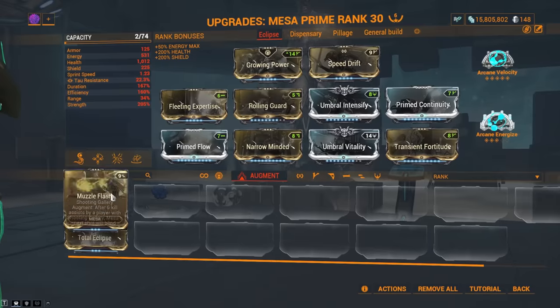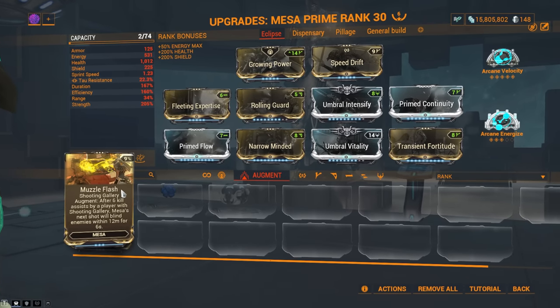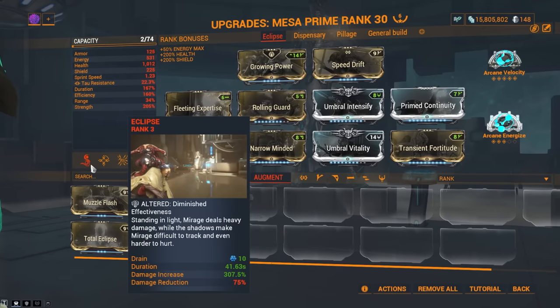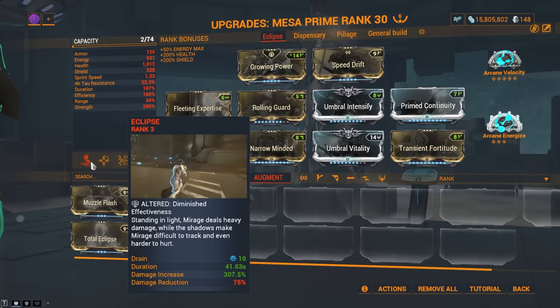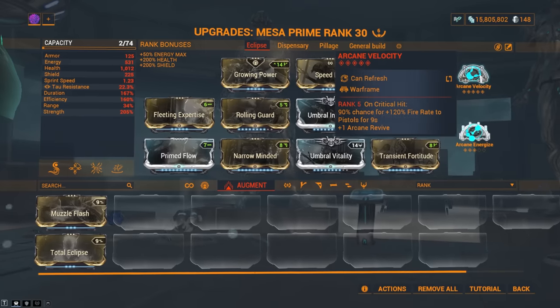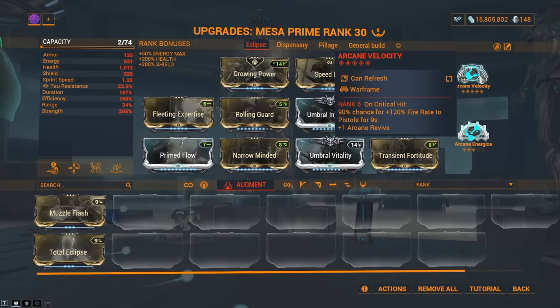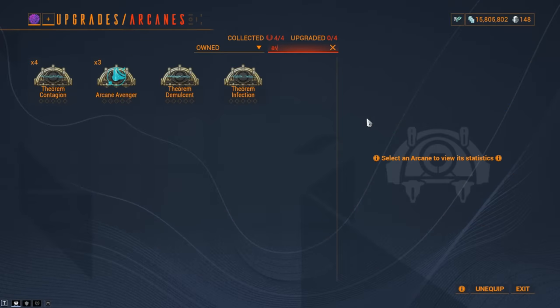Alternatively, you could drop Fleeting Expertise for Muzzle Flash for extra survivability — that works very well too. We use Eclipse because Mesa's Peacemaker pistols do not have arcanes to boost flat damage, so they benefit from a flat damage boost. This is why Eclipse works really well for her pistols. We use Arcane Velocity — 120% fire rate is big — and Arcane Energize for energy sustain. Alternatively, Arcane Avenger is also a great pick for Mesa.